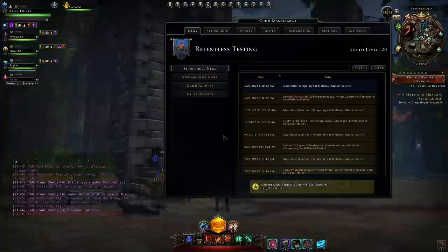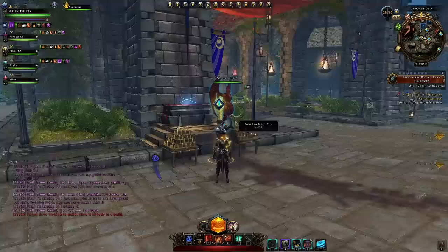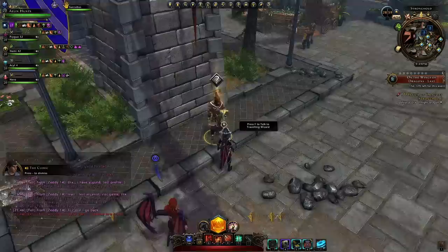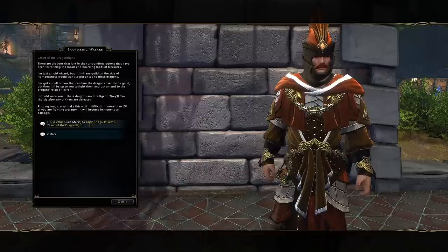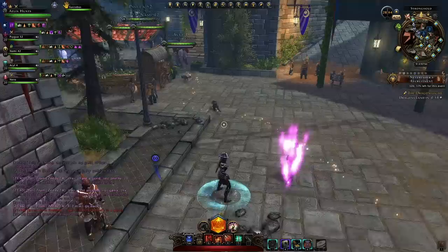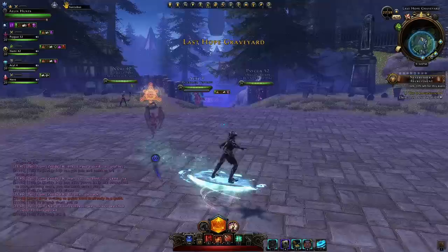Well, initially you'll need a total of five people or more in your guild stronghold. So we get everybody in a party, then you go to the right guy - the traveling wizard - and you can pick up the quest 'A Master of Dragons' from him. He has the question mark, but once you have five or more people you can activate Dragonflight with 2500 guild marks.